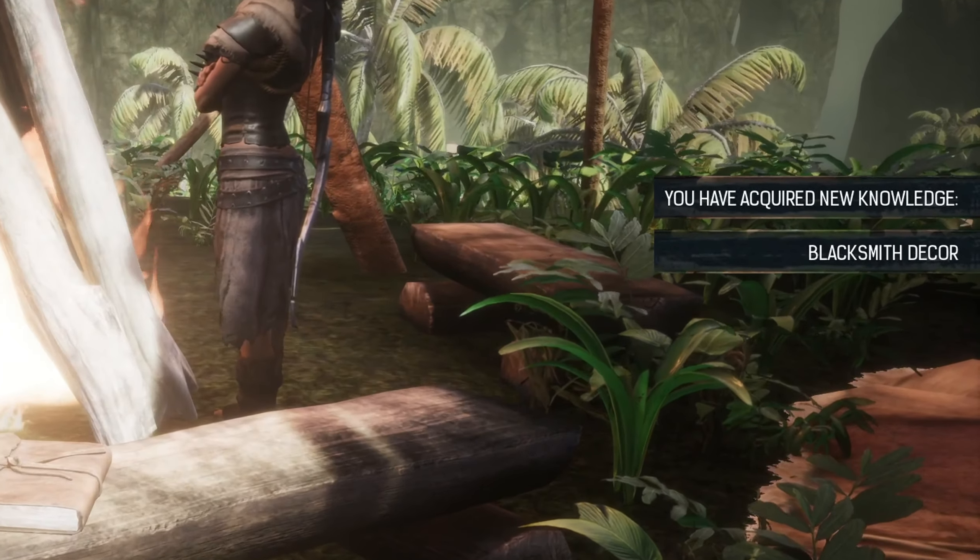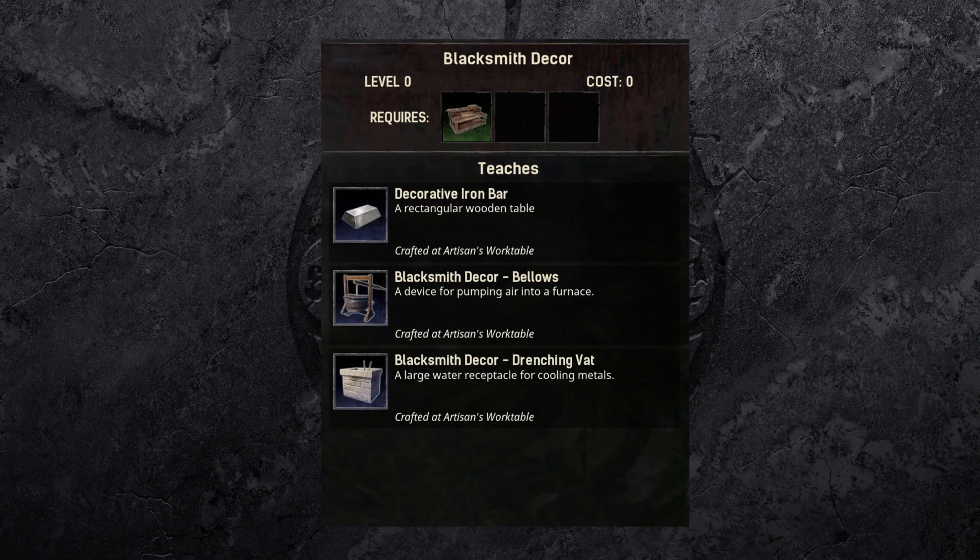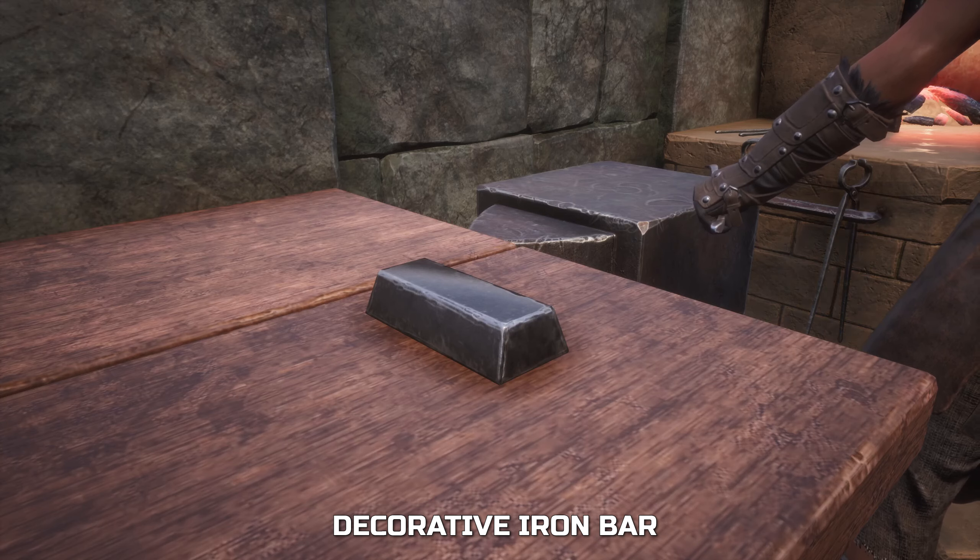Once you have learned it, you will find it in your knowledge menu. The blacksmith decor includes three items in total. Let's take a closer look at each of these new placeables — they are a perfect match for your workshop.